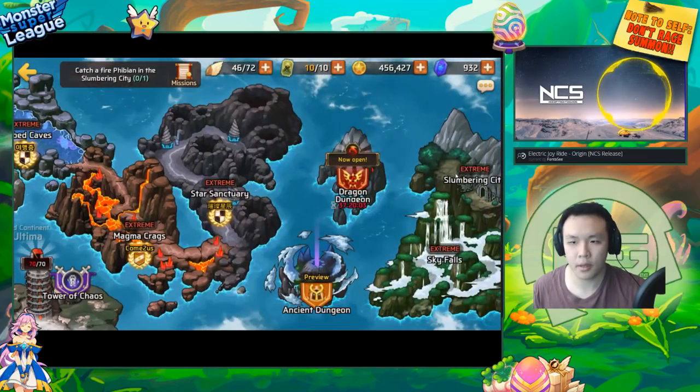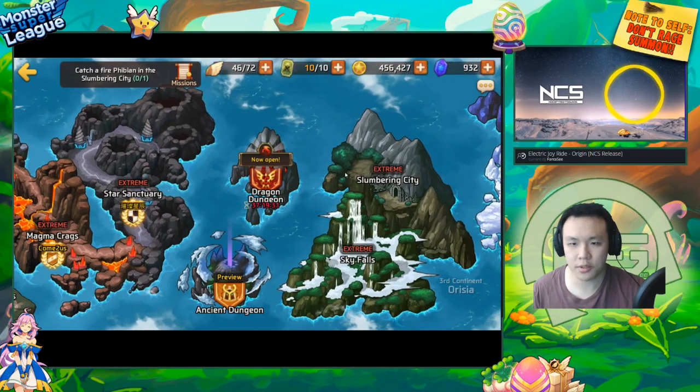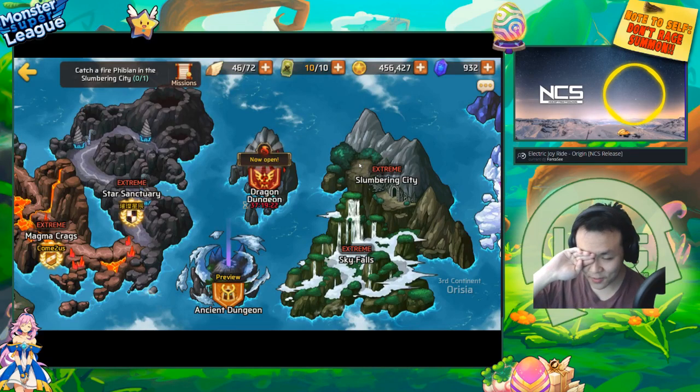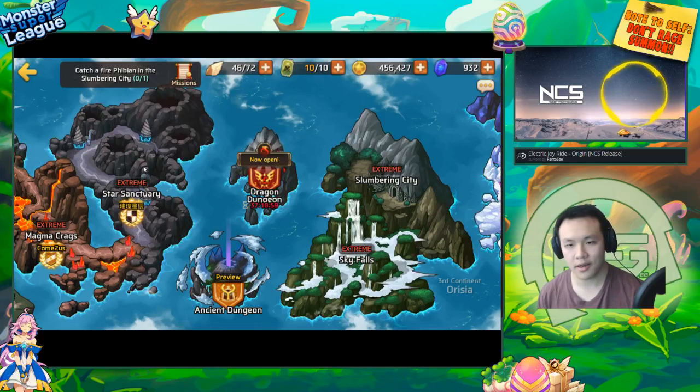Back in the day Slumbering City was still efficient before they nerfed the gold gain. You can still do something similar — go to Star Sanctuary or Slumbering City depending on what monsters you want to farm, and farm dragon sigils on the side. I only got like two, but the main point is to try to get as many dragon sigils as possible.